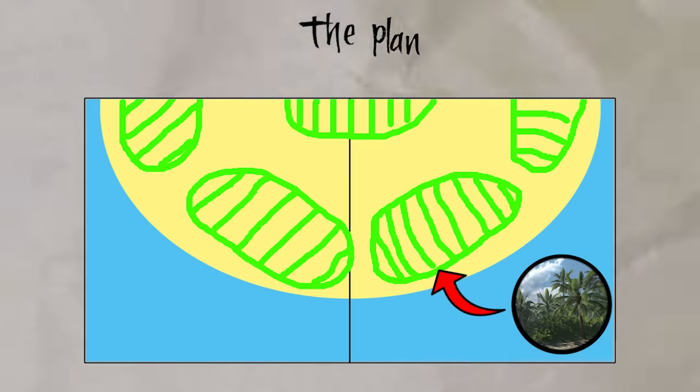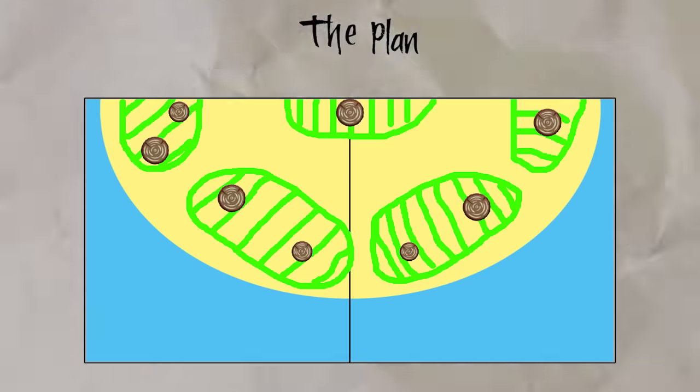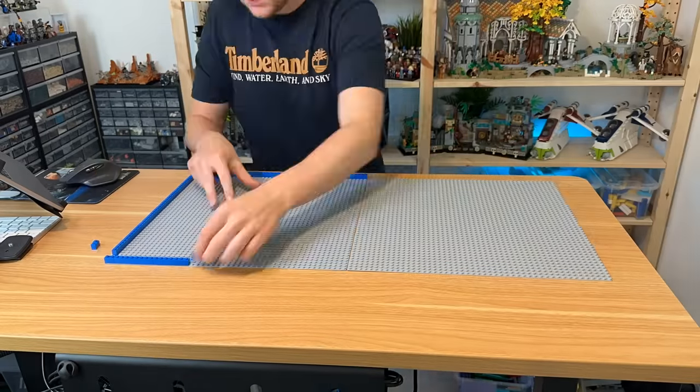For this we're going to take our two grey base plates, add in a semi-circle beach surrounded by water with tons of foliage on top. Mixed in the foliage we're going to add a bunch of palm trees. Now with the plan in place it's time to get building.